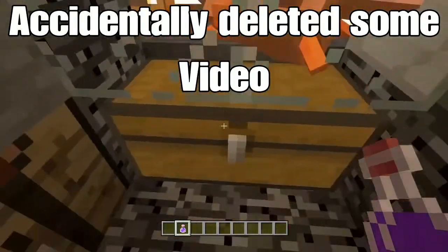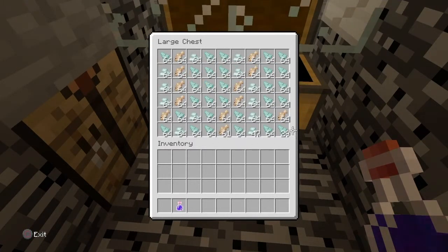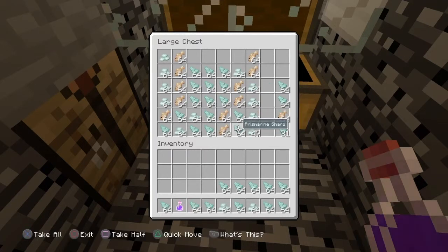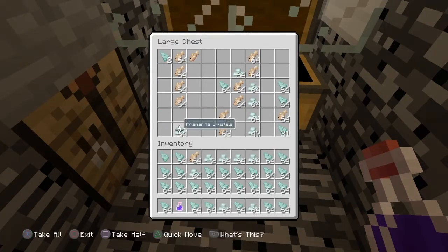All right, guys, I'm back, and we have an entire — almost an entire double chest full of stuff. I'm not even joking. This is authentic. There's a lot of fish and a lot of prismarine shards, and all sorts of good stuff like this. You can just see how fast this stuff pours in. It is absolutely crazy.